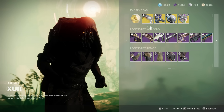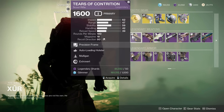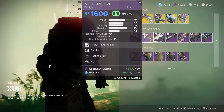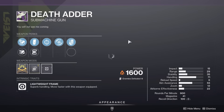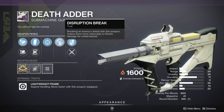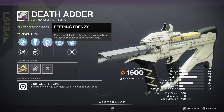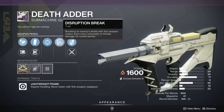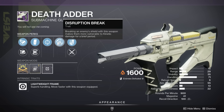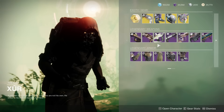Now let's look at the weaponry. Starting off, we have the Tears of Coordination with Unloading Milligan — terrible. Then the No Reprive with Surplus Focused — also terrible. We have the Death Adder with Feeding Frenzy and Disruption Break. Usually the God roll for the Death Adder is Feeding Frenzy plus Dragonfly. Disruption Break is interesting — you break a shield and then it takes more damage from kinetic. Some people really like this; I'm not the biggest fan, so kind of choose whatever you want.